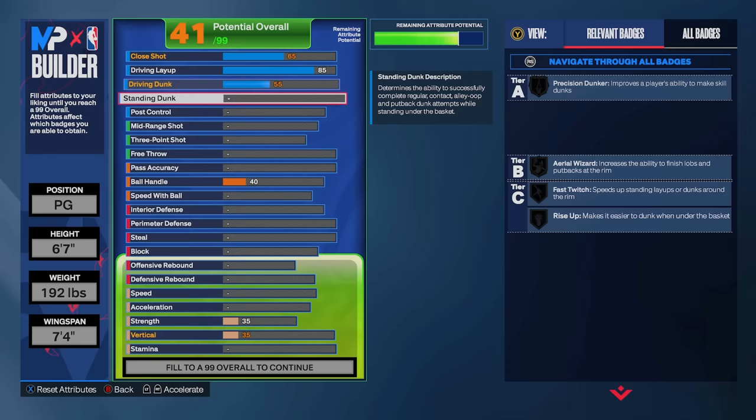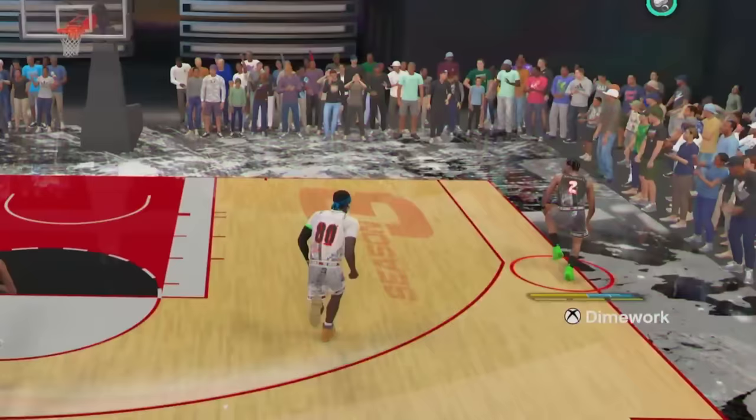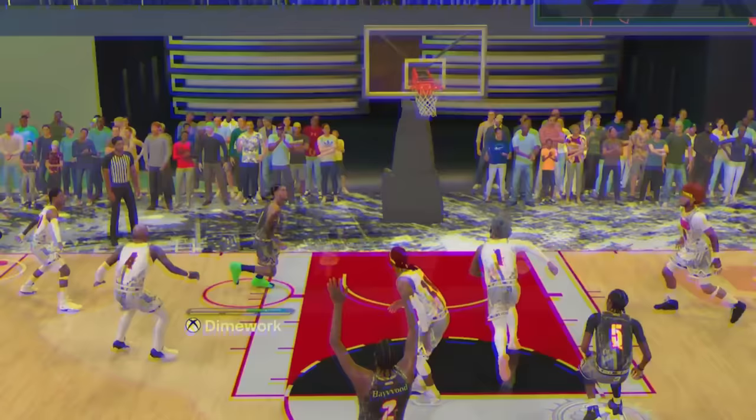For the shooting on the build, we're going with a 76 mid and a 76 three-ball. As long as you have a good jump shot and learn your timing, you can shoot very consistently with a 76 — trust me on that. For a build that isn't primarily a shooter, you still get some pretty decent badges. And believe it or not, I'm still able to get in my shot creator bag on this build with the hop shots and pull-ups.